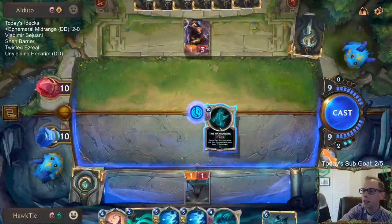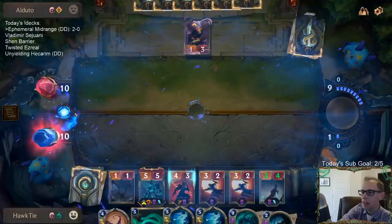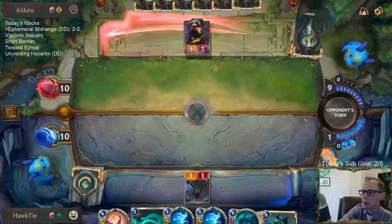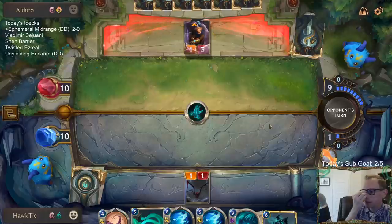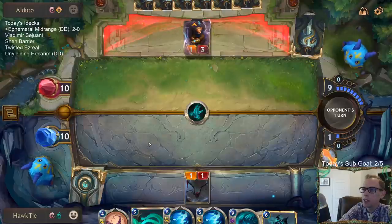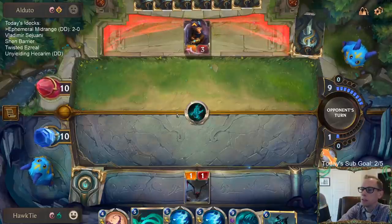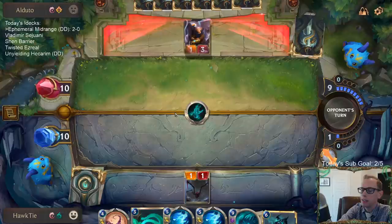I was thinking: clear the battlefield for the Harrowing, right? If they're going to kill that anyway - clear their battlefield and clear mine. If this is going to be a lethal attack, it won't matter. I probably could have kept Zed around, but I like getting that 3/2 off the battlefield to give them one less blocker. Did they plan around Harrowing by having a third Deny? Or did they just waste their two Denys?